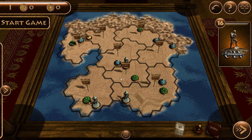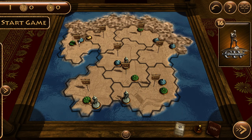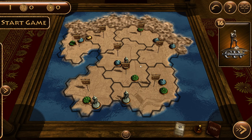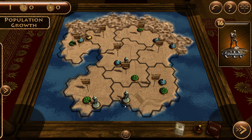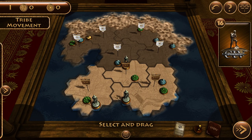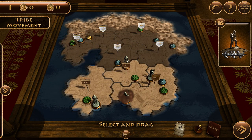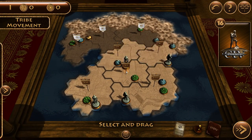You cannot keep money until the next turn unless you learn that particular advancement. These are regions - each region represents an area, and each of these resources means it supports one tribe. Over here, these are tribes, except for desert which doesn't support anything. Every time the game goes to different phases, it starts by population growth - every time you have a person, it will grow by one, and then you can move them around.